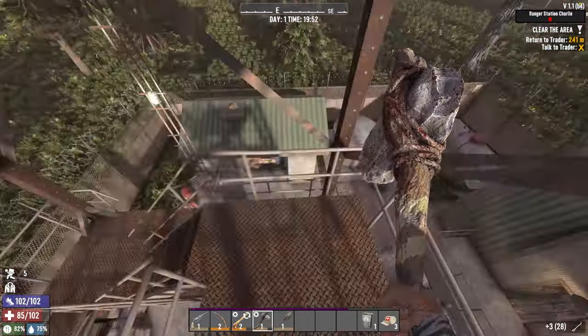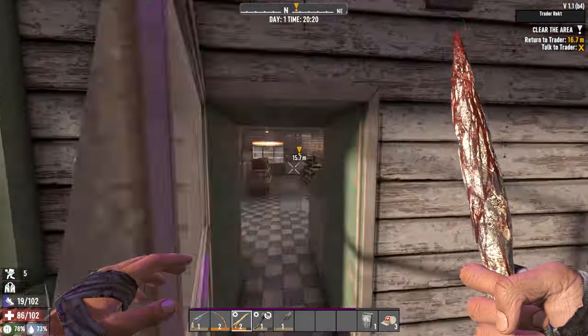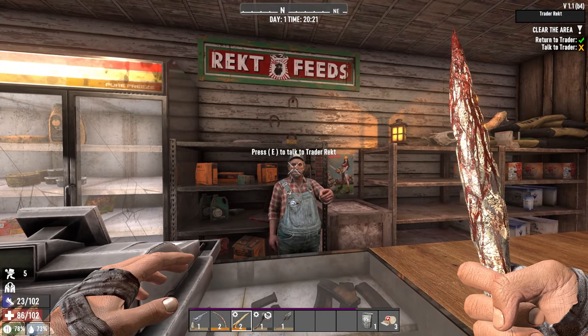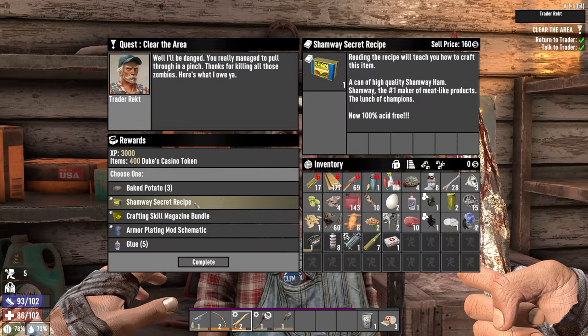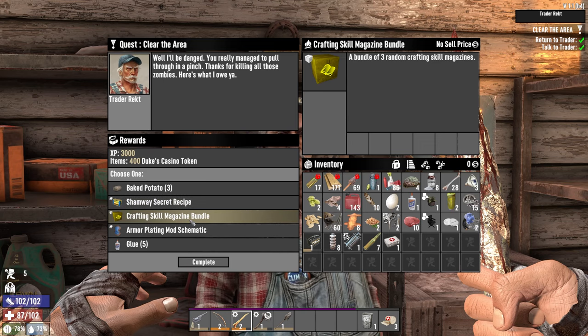Let's go back to Trader Wrecked, you son of a biscuit! How about I empty your pockets? Okay, congratulations — here's your reward, sucker! It's a good one. But I'm going to take the Crafting Skill Bundle magazine — we're going to have a long way until we're able to craft this one.